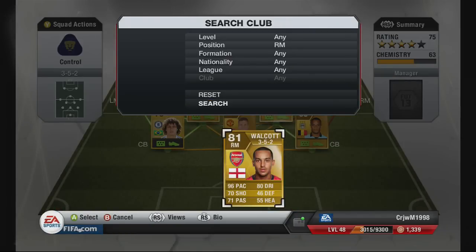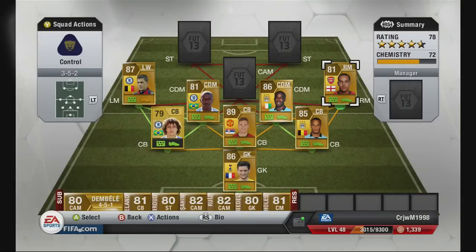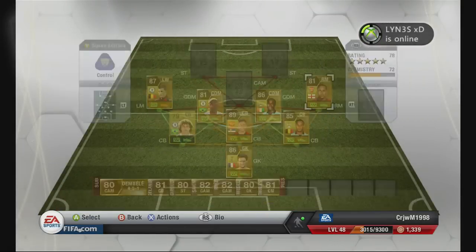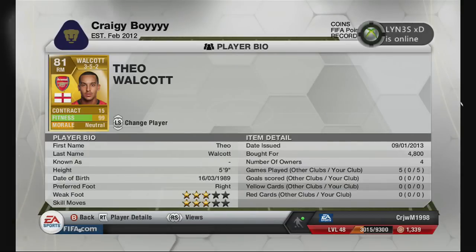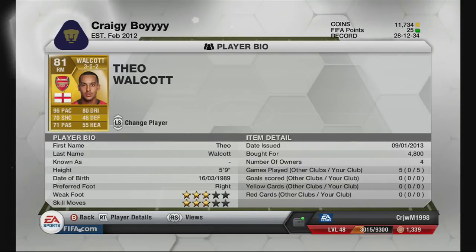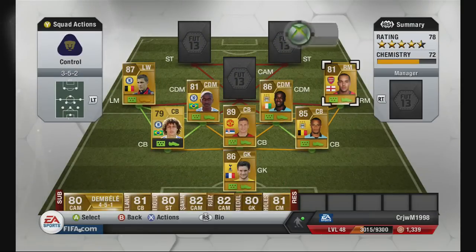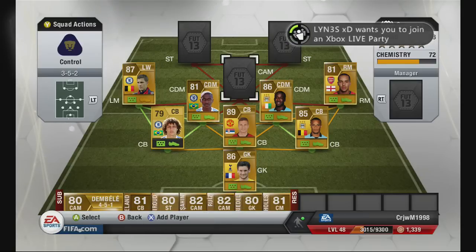Right mid is going to be Phil Walcott — probably the weakling of this team at every position, he is probably the worst player. His pace is amazing at 96, but his dribbling — you can't really dribble with him, that's the only problem, and his other stats aren't great either. He's about 4,800. If you wish to put a different right mid there, any player is absolutely your choice — this is just what I think makes a good team.